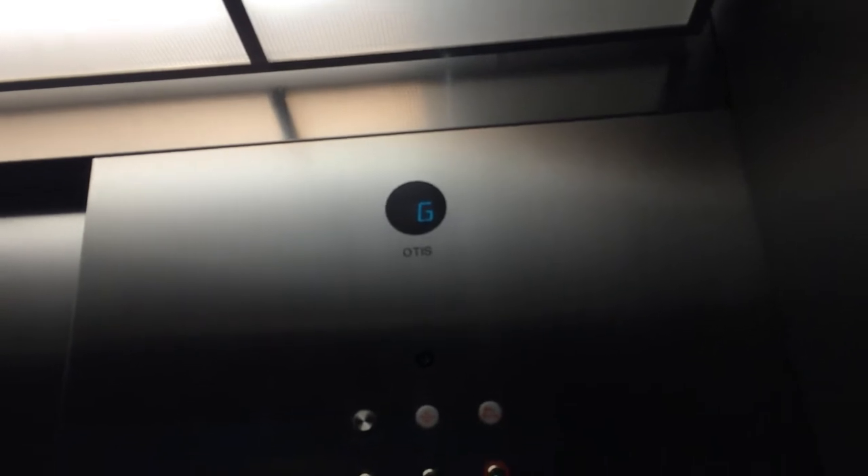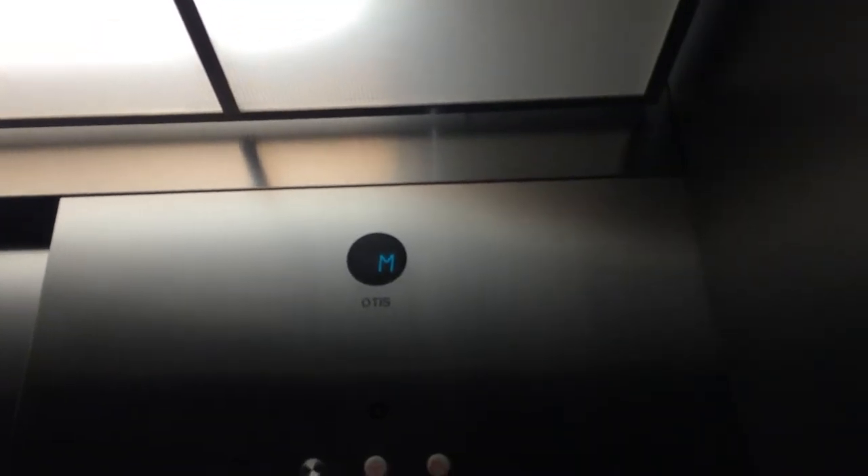There's something down here. Then you got the Chief Circle Indicator. And an Otis. This is an Otis what? This is an Otis Series 4. How can you tell it's a Series 4? The buttons. Okay.